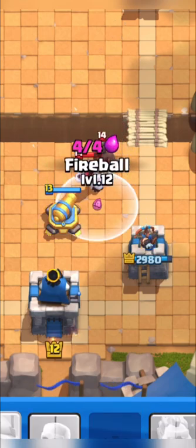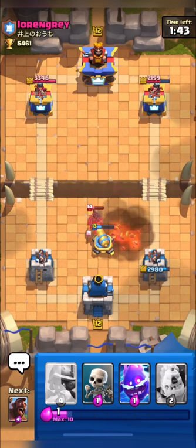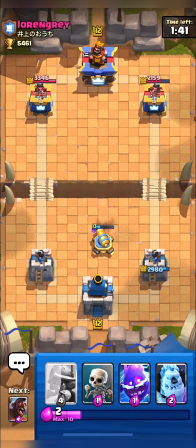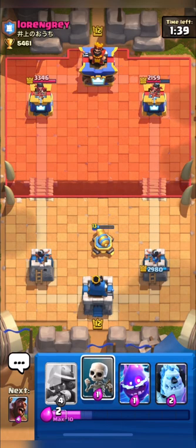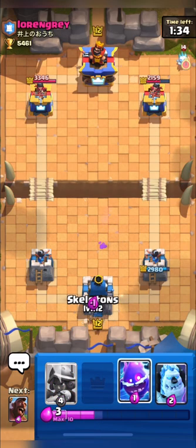Here I have to fireball, as we have a level 14 hog and it was coming along with his ice golem. Now I will try to cycle back to my hog, and here you can see I'm back to my hog.